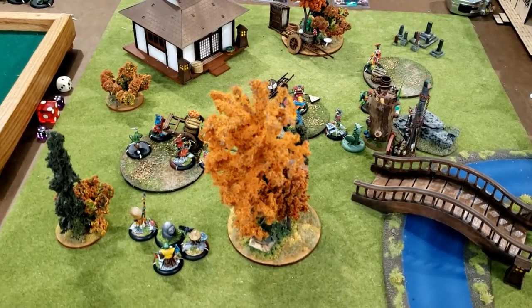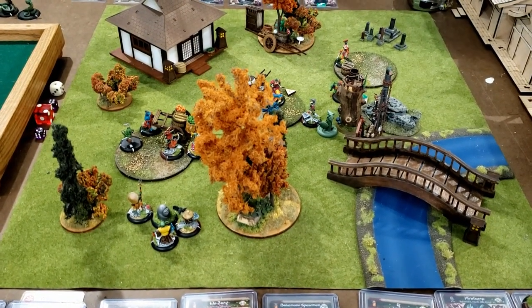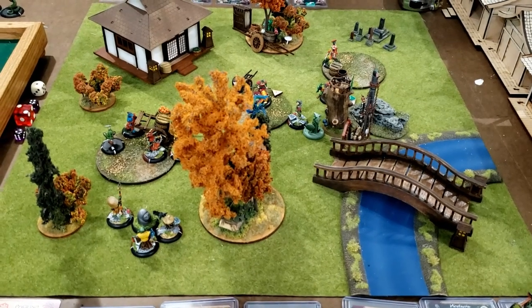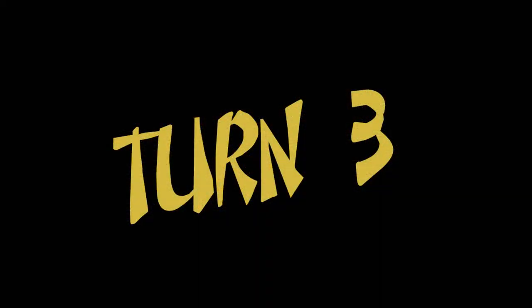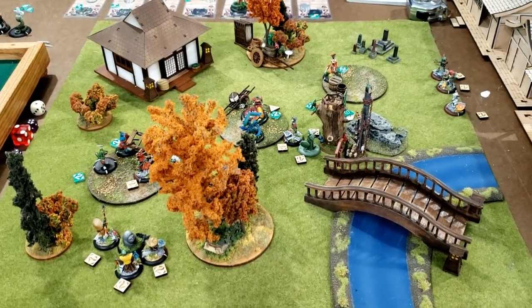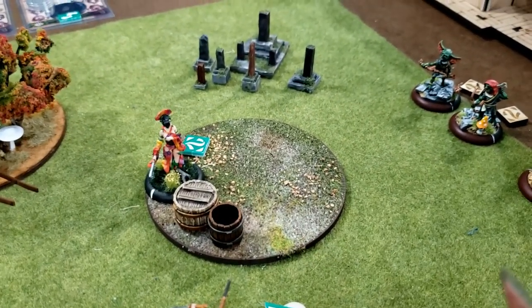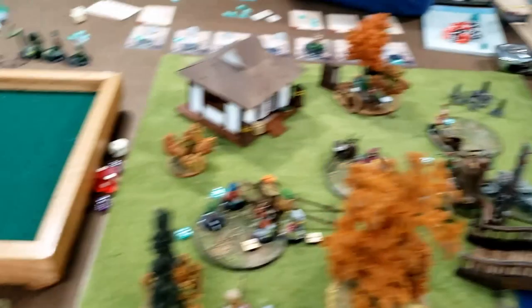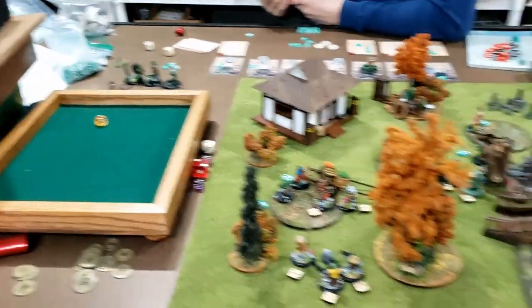We are moving on to turn three. Turn three is interesting because my ambush comes in on turn three on the right-hand side. I'll deploy those and then we'll roll to see who goes first. Just a quick shot before we get rolling — I brought my three models over here in order to threaten that objective and those two characters. Carl wins the roll with five to two, so Carl will be going first again.